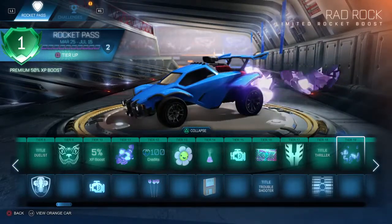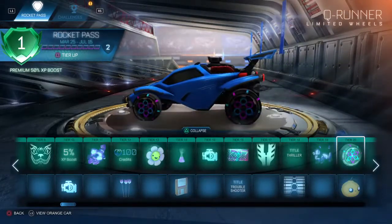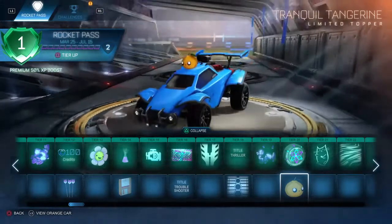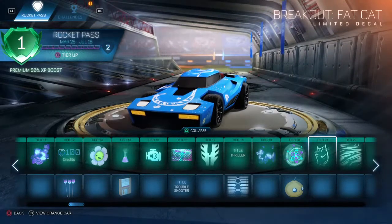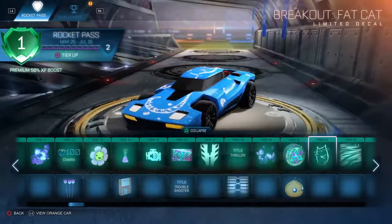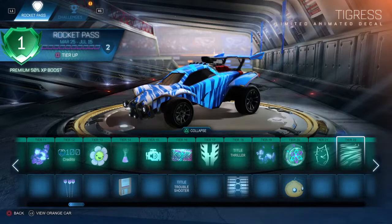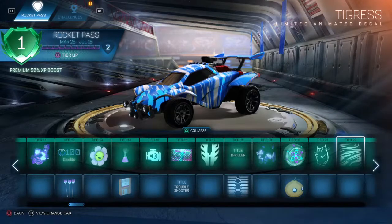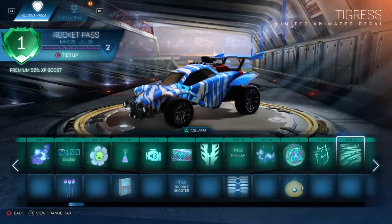Rad Rock is just gonna be a sick car design, I can already see it now — this painted as well. This is gonna be a good Rocket Pass. These items are alright — I like the normal ones better. There's an Absolute Nightmare, an onion, a little tangerine — what is Rocket League doing? A fat cat for the Breakout. This reminds me of a black market decal, like a slow-moving one. I think this is pretty sick.